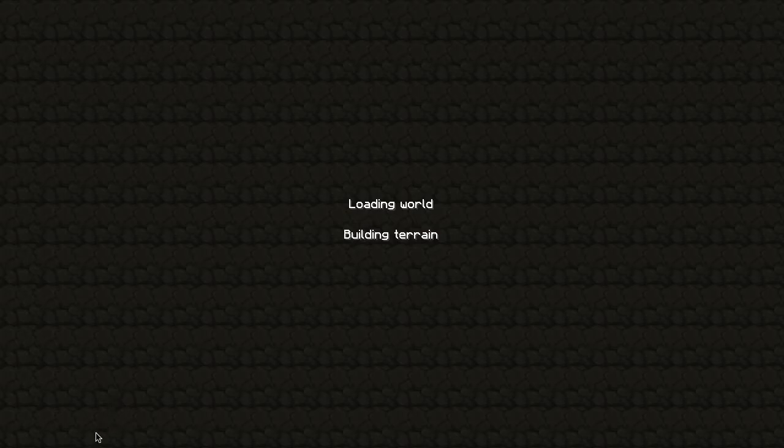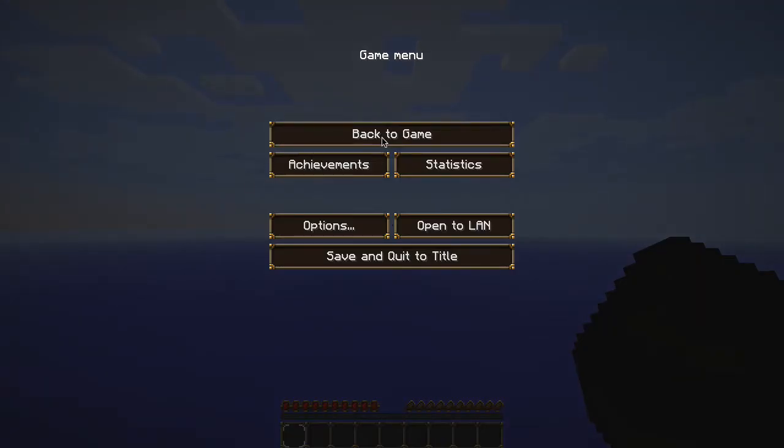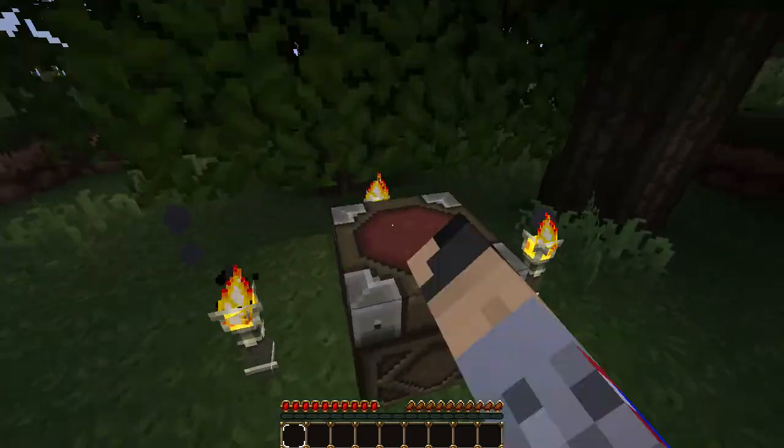Episode 1 is going to be just the basics: getting wood, cobblestone, building tools, maybe finding iron. Things that you do at the very beginning of your world. So this is going to be pretty basic stuff. Let's see what we get.